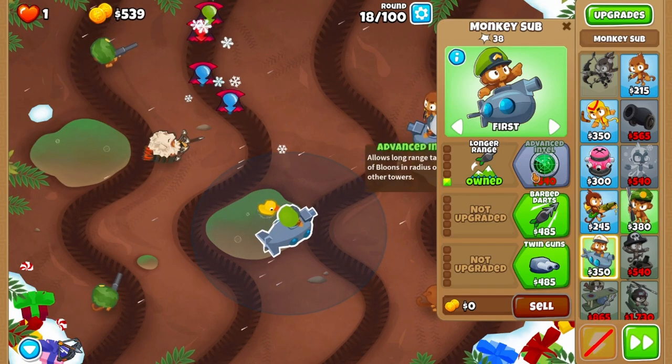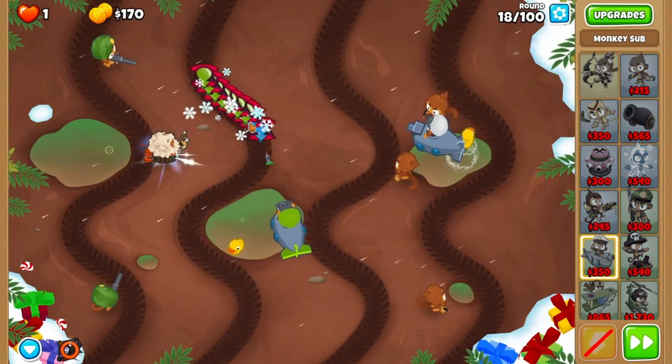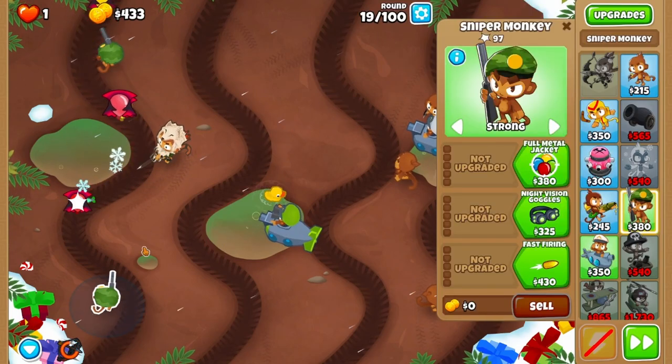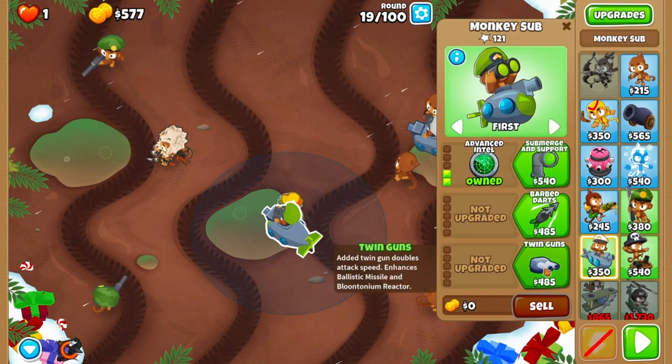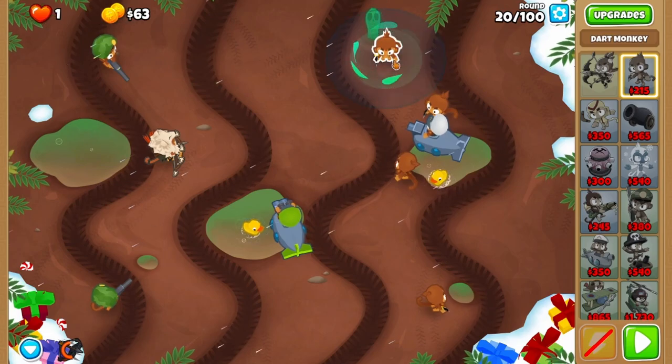Upgrade your middle sub to advanced intel, then rapid fire the last wave of greens for round 18. Round 19, be prepared to micro the bottom sniper — you won't need to sometimes, but you can't always be sure. Sniper timing is very funny. Upgrade yourself to twin guns. Then after round 20, place a dart monkey for vision up top.